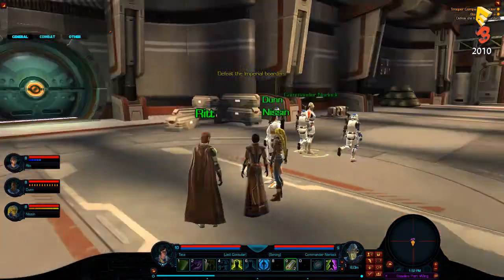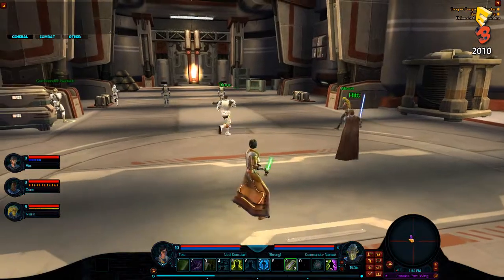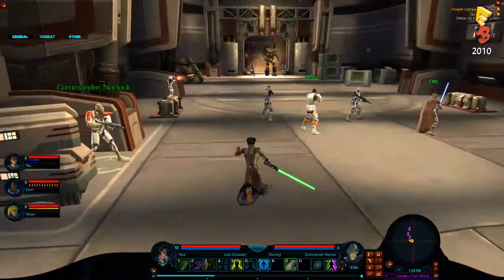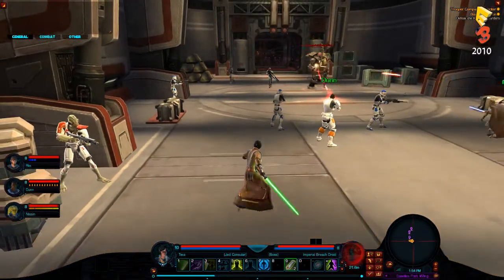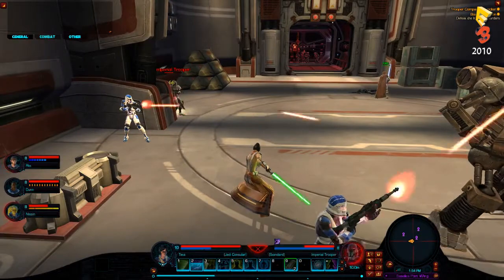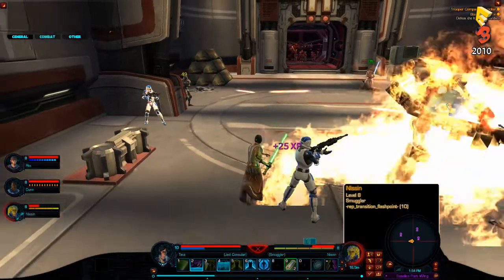You're going to see the Smuggler roll into cover on the right-hand side, while the Trooper and the Jedi Knight go straight up to the front of the battle. The Jedi Knight has plunged in and is taking on some of the lesser enemies in the rear, while the Trooper is hopefully getting the attention of that large breach droid. I think he might have done so.